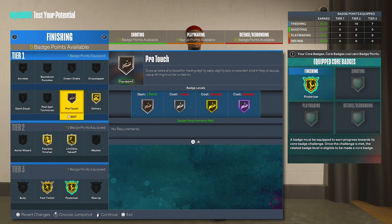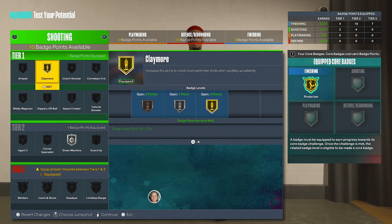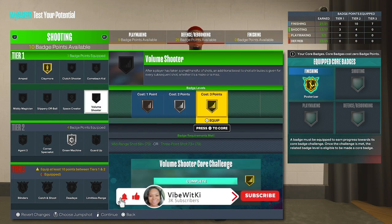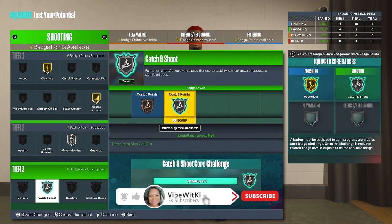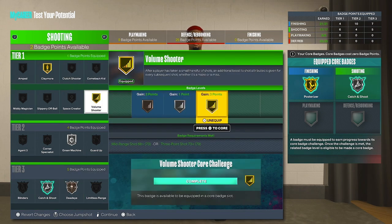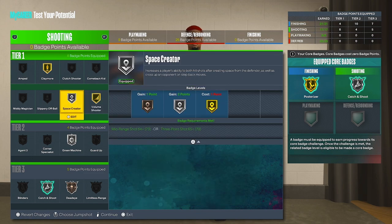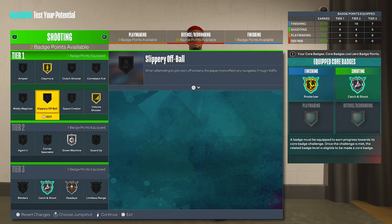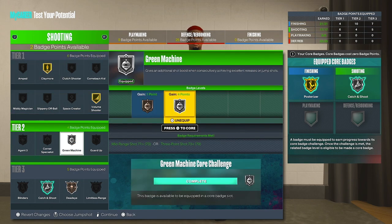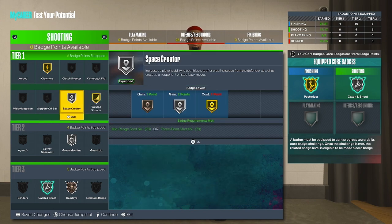For shooting, I'd do Green Machine and Claymore of course. You can core Catch and Shoot — I love Dead Eye over Blinders, but if you prefer Blinders you can put that on. I'd keep Volume Shooter on as well. For the remaining badge points, Space Creator or Slippery Off Ball are really good options, or Clutch Shooter. I'll go ahead and put it on Space Creator.